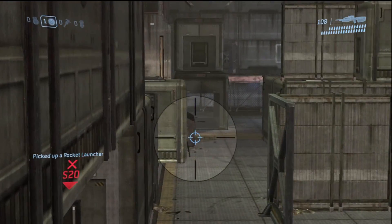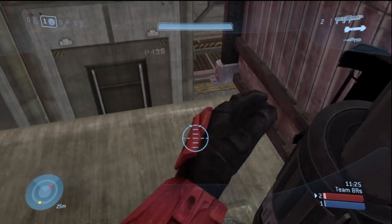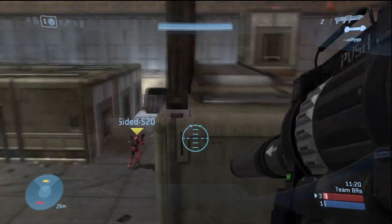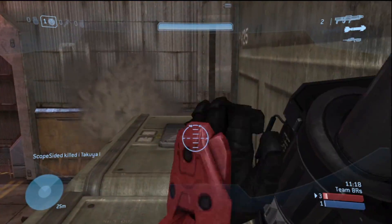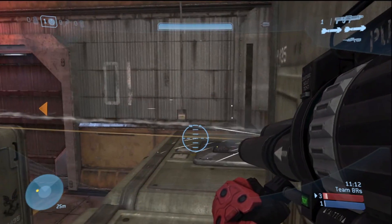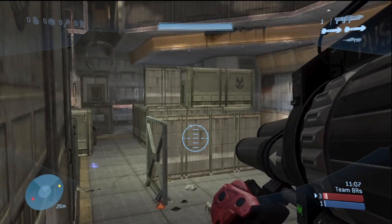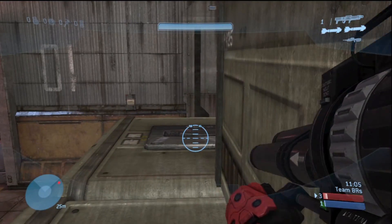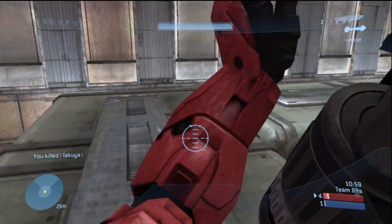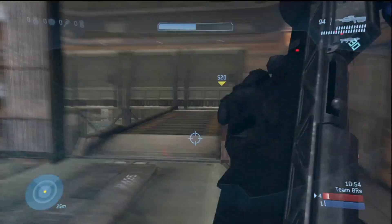Power weapons on this map are really critical because they all spawn next to each other. So if you have a power weapon you need to get kills with it as well as hold this side of the map. There's two snipers and the rockets — they all spawn around 90 seconds. You really need to control this map. This is the better side for rockets because you can sit behind the spot to the left on that ledge and use rockets as people jump. And this side right here where I'm standing is a good side to have your sniper if you have control of the sniper and rockets.